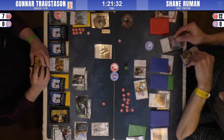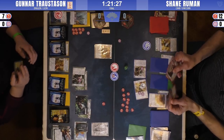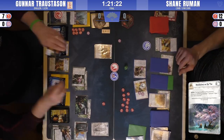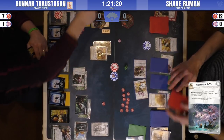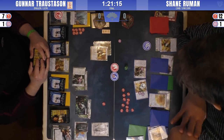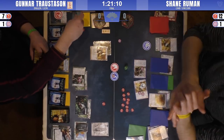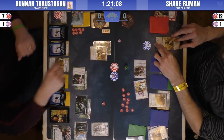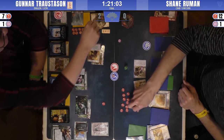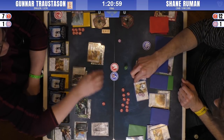Vengeful Oath Keeper doing a political air conflict against Meditations, with no defenders. It's got Kitsuki's Method on him - Kitsuki's Method bringing it to three political skill. And it breaks with the box! So that's three provinces broken by Shane's side.